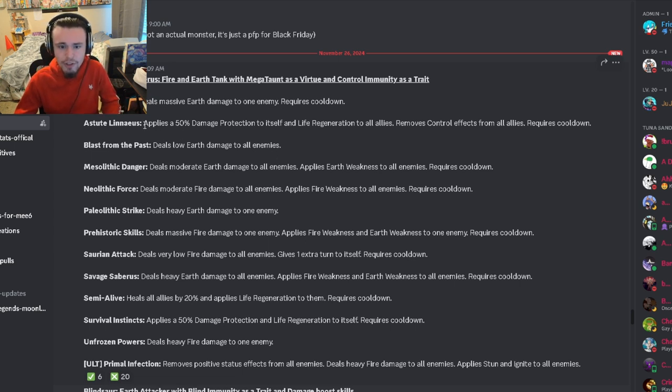Now let's go down to the moves. He has a 50% damage reduction with life regen to all allies; the damage protection is only on himself though, and removes control effects from all allies, which is pretty decent. He also has an AoE earth damage with earth weakness, which is pretty good.